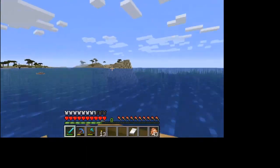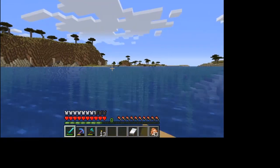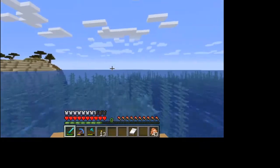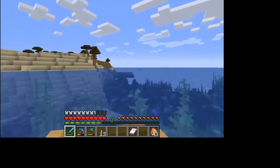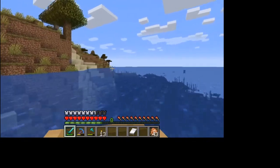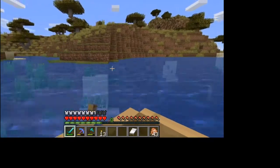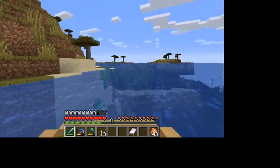I'm gonna need melons and pumpkins for my melon and pumpkin farm that we're gonna be building. We're just gonna go exploring, so I'm gonna go off in this direction. There's a banner guy just chillin in the water — stupid banner guy just chillin in the water, but I'm gonna go off in this direction. We're gonna explore around the area a little bit, see if we can't find anything cool — maybe a shipwreck, maybe another village.